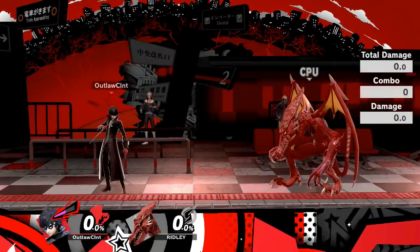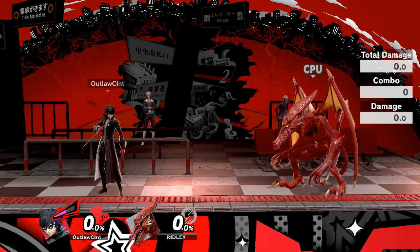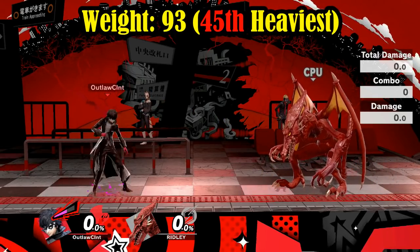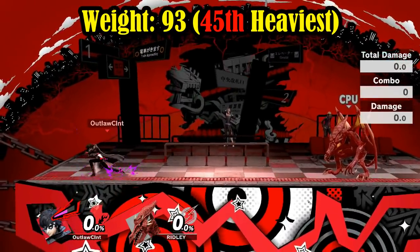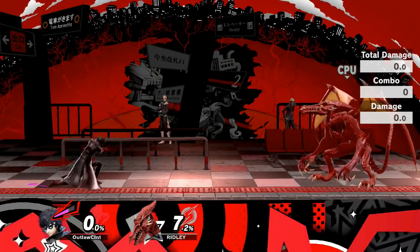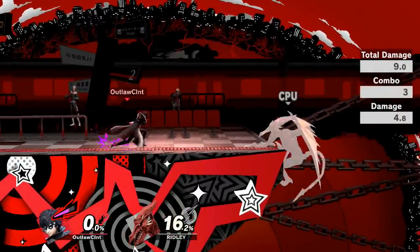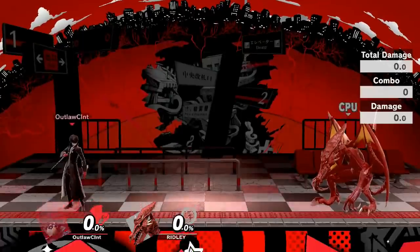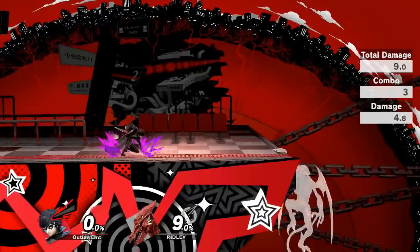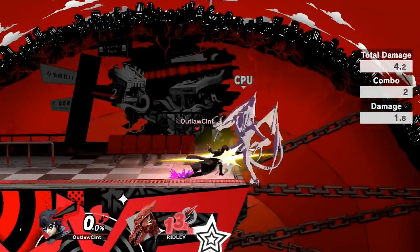In terms of weight, Joker sits at 45th position weighing 93 units, which is slightly lighter than Inkling's but slightly heavier than Lucario's 92 units. Starting off with Joker's normal jab combo, he'll swing his dagger 3 times and the final hit will cause a bit of knockback. At higher percentages it leads to some nice special follow-ups. Since there's a disjointed hitbox involved, I'll always be a happy camper.